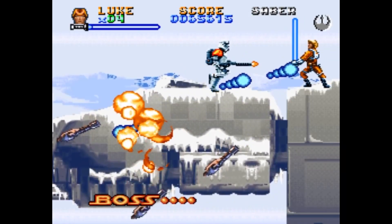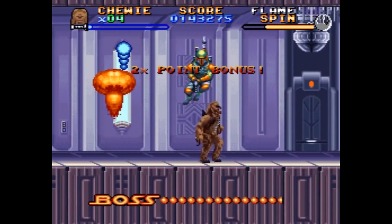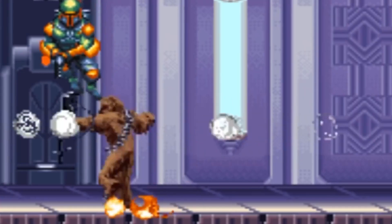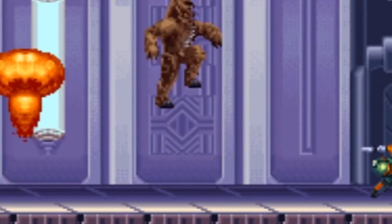This is a 2D platformer where you play through the events of the film. You once again face off against Boba on Bespin, although this time as Chewbacca, which is closer to what actually happens in the film.